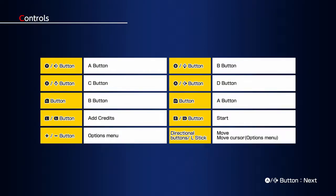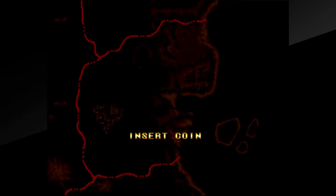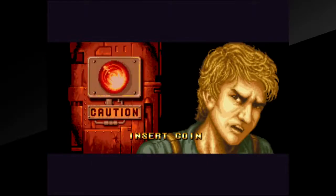Once you start the game itself you have the controls and then we fire up the arcade machine. Ghost Pilots released in 1991 for the MVS, the arcade version hardware of the Neo Geo.